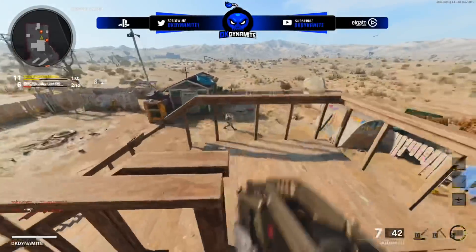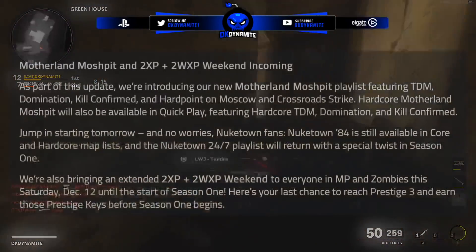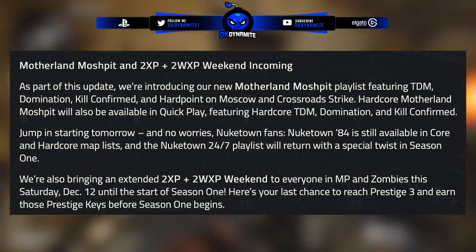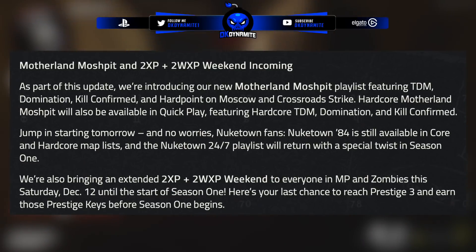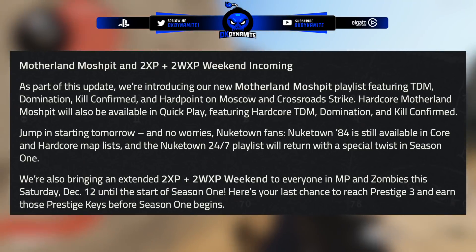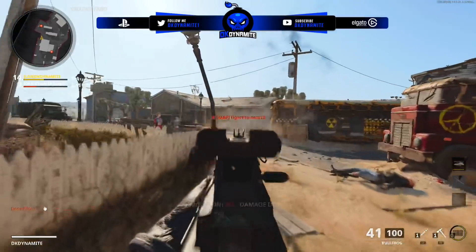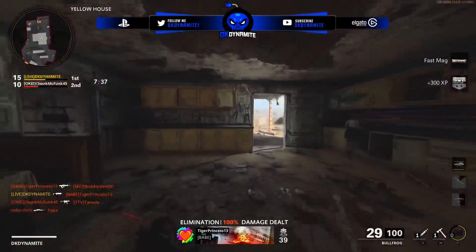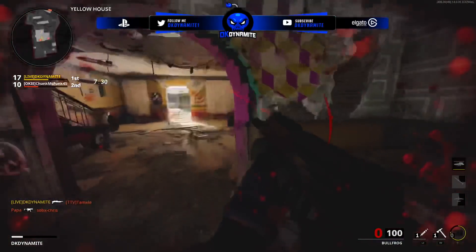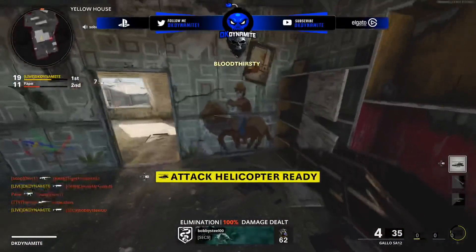We also got new playlists and game modes. The Motherland Mosh Pit is being added, featuring TDM, Domination, Kill Confirmed, and Hardpoint on Moscow and Crossroads Strike. Hardcore Motherland Mosh Pit will also be available in Quick Play. Nuketown 84 is still available and the Nuketown 24/7 playlist will return with a special twist in season one — it's going to be a Christmas version of Nuketown, which is pretty exciting. There's also extended double XP and double weapon XP in both multiplayer and zombies from this Saturday the 12th until season one launches.